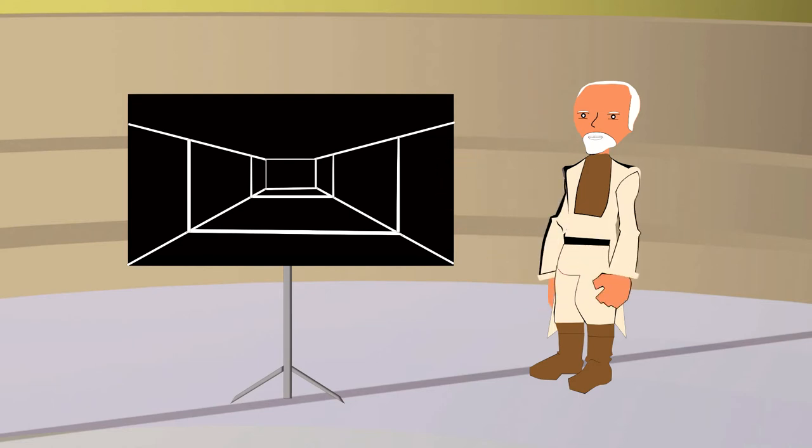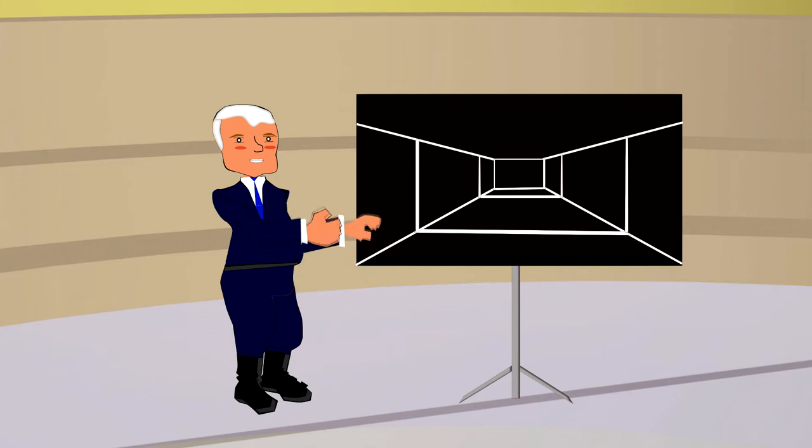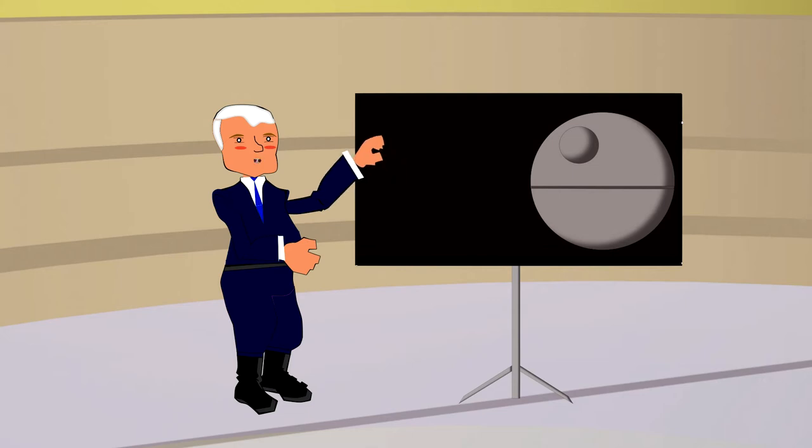To go into more detail about our attack strategy, I give the floor to John Madden. Hey team, I want you to focus now. The secret to playing great football is to play great football. Now what you have here is what I'm told is called the Death Star.